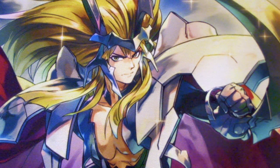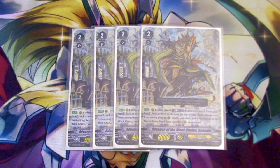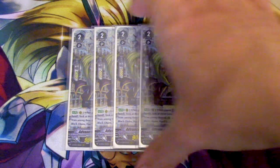Moving on to the Grade 2s, we're going to run four copies of Advance of the Black Chains Kaiden. I'm really excited to run Kaiden because the card is great — I just can't run it in Ezel since there isn't enough room. When placed on rear, you Counterblast one and discard a card from your hand, look at the top three cards, call one, then shuffle the other two back into your deck. If you have Stronghold of the Black Chains Howl on your board, you get to draw a card afterwards. This is really good because it doesn't use soul, so you can keep using the Counterblast to build your board.